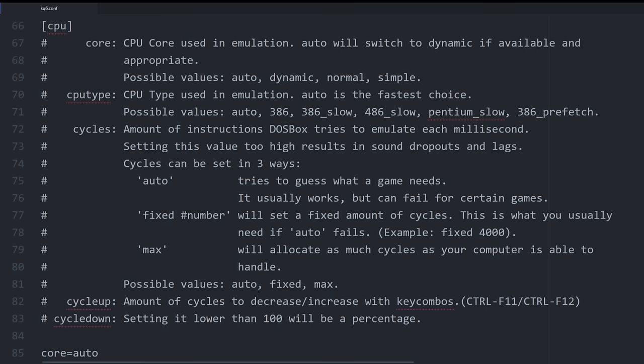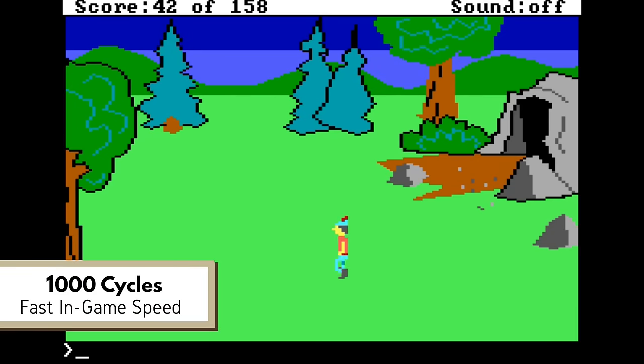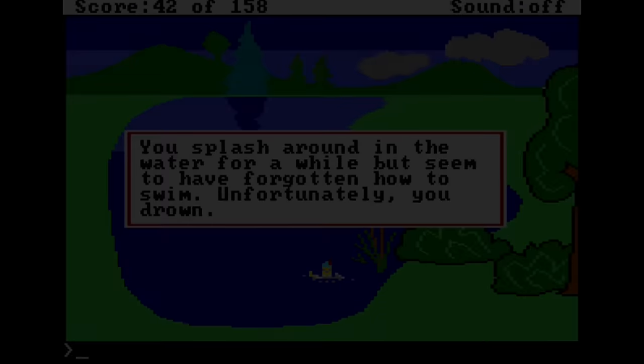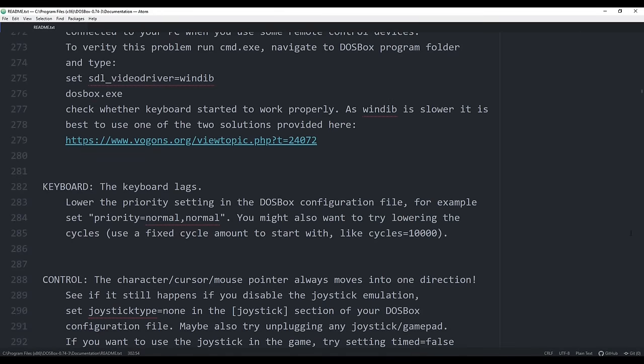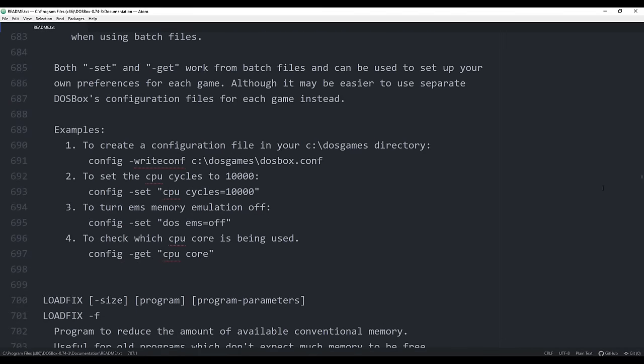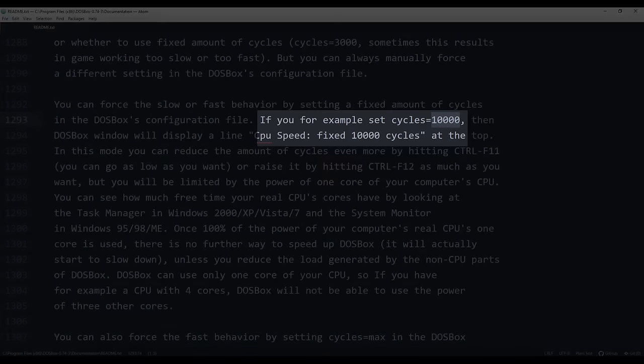The number is ultimately arbitrary — you can change it to whatever you want. So, how much speed should a speedrunner run if a speedrunner could set speed? At this point in our story, the King's Quest leaderboards were split into two categories. The first was called Default Cycles, meaning either running the game at max speed or at 10,000 cycles.